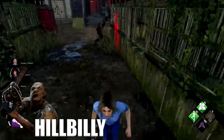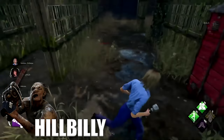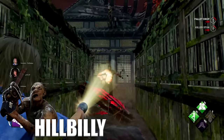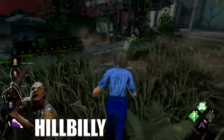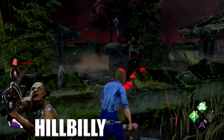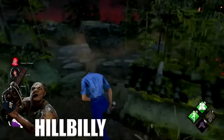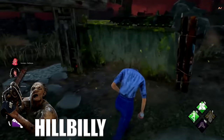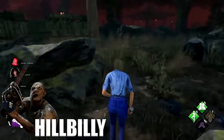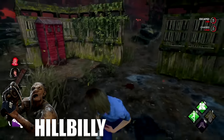Against Hillbilly, the FOV tech is very useful. Whenever he pulls up the chainsaw, run at him and then run away. If the killer isn't very seasoned, he's most likely going to lose sight of you and the chainsaw will be close to burning. Making side turns around trees and medium-sized objects can get you away from the chainsaw. Be careful though — a lot of Billy players run chainsaw movement speed add-ons, which makes him essentially a faster Blight, so be careful with long loops.